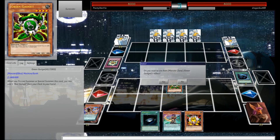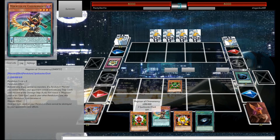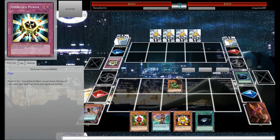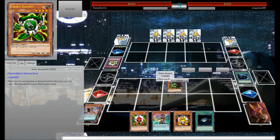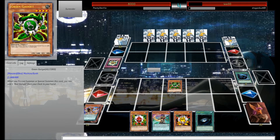We'll Normal Summon this. I can't activate this now. Destroy all face-downs — alright, that's nice. That's like Heavy Storm for Quackimaros. I'm going to call that good. Hopefully we'll draw another Pendulum card because then this deck is just so good. Summon, summon, go plus, win games, happy days.